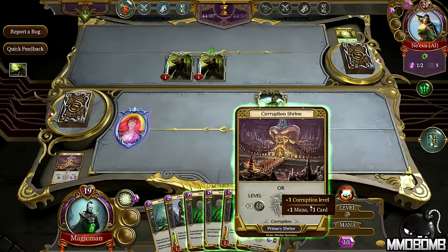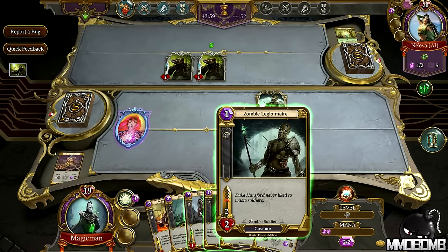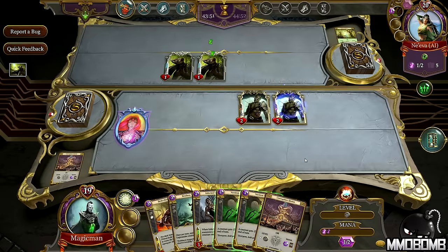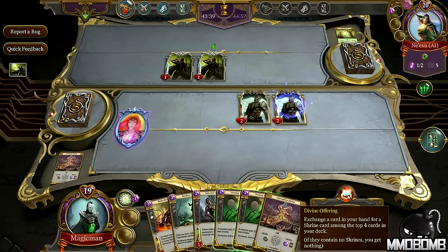My turn — we'll throw this out and get some mana. This card gives a creature negative 2, negative 2 until the end of turn, and I've got two of those. Another zombie legionnaire: when the infected survivor dies, summon a zombie legionnaire creature onto the field. My hero ability gives an enemy creature negative 1 SP until the end of turn. And I've also got a divine offering for the shrine.